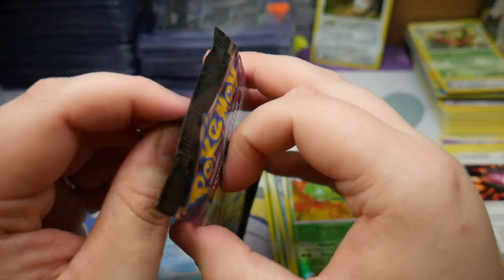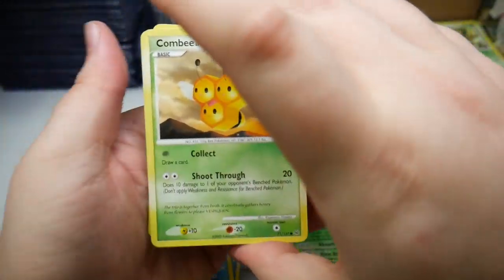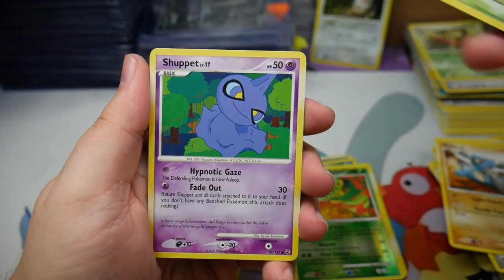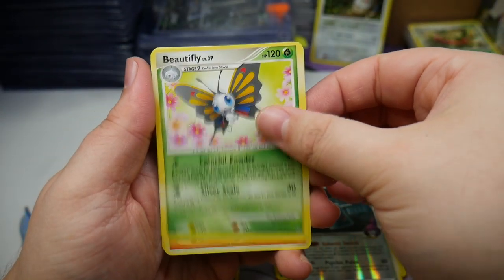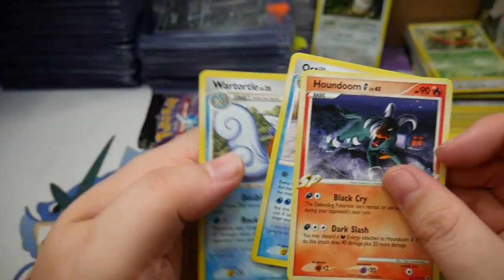Two more packs. Combi, Riolu, Cricketot, Shuppet, Electrike, Bronzong reverse — a Beautifly regular rare, Houndoom, Octillery, and a really cool Wartortle.